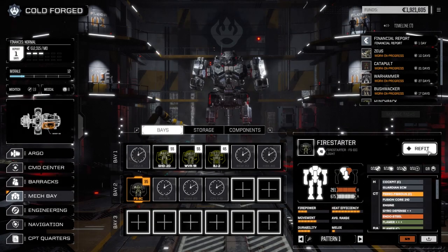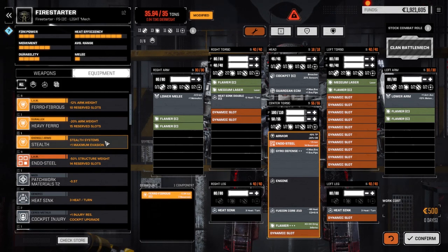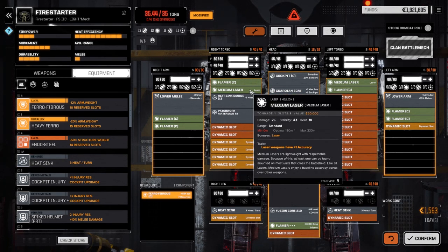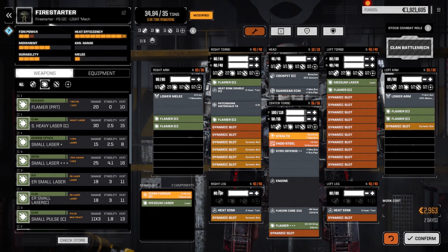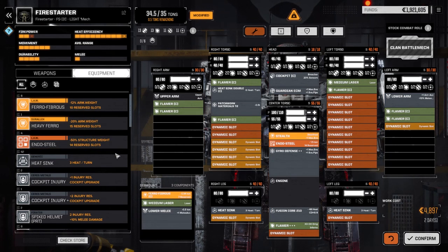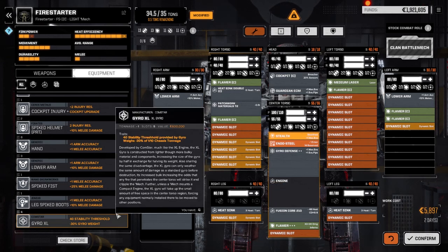Now our Fire Starter. Let's refit this guy — maybe we can take the Ferro off and put stealth armor on him. Let's try: patchwork materials go in, we swap out one of the medium lasers and put in the other Clan flamer. Max out the armor — I want more in the back than the front. Take the melee thing off this guy. Put a lower arm in. We've got half a ton left. I wish we had more flamers.